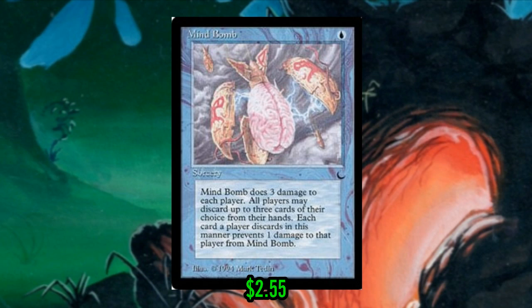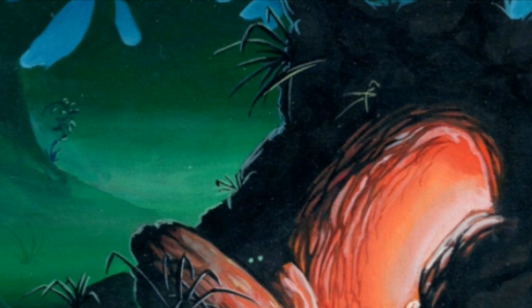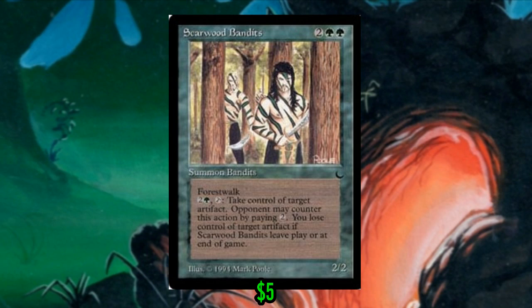Sometimes people will be more than happy to put stuff in their graveyard depending on their commander. There's also Curse Artifact — semi-famous because it's one of the only black cards that does anything to artifacts at all, but it doesn't destroy the artifact and in EDH two life a turn really isn't a high price to pay. Probably the best of this cycle is Scarwood Bandits — it just steals artifacts with no limit, but your opponent can just pay two mana to prevent it. And here we are at the actual list!